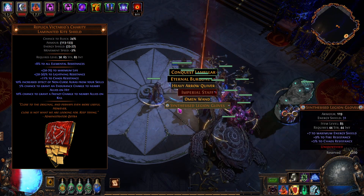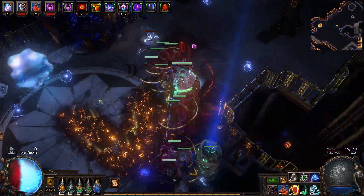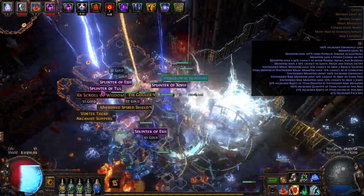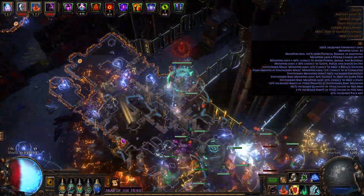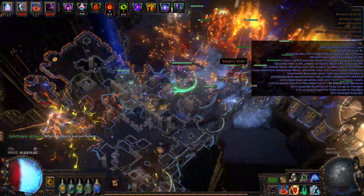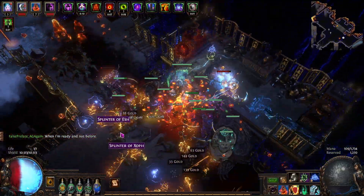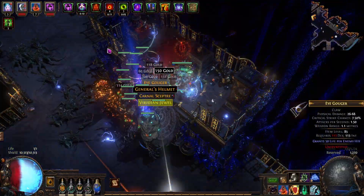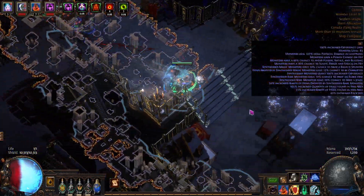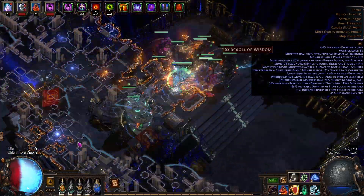Replica Victario's Shield is actually insane this league because endurance charges got massively buffed. It gives you and your allies endurance charges on hit, making your AG really tanky with lots of physical and fire reduction. Combined with an extra endurance charge on the tree, a Chaos Golem, fire resistance reduction on your shield, and the Necromancer's fire resistance reduction, you're looking at 50-60% fire resistance reduction flat. You can also get fire damage taken as chaos on your chest to eliminate another 10%. The AG helm has lightning pen, accuracy, and life recovery rate.